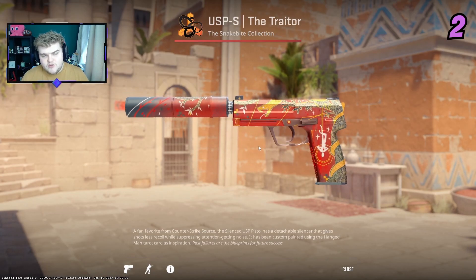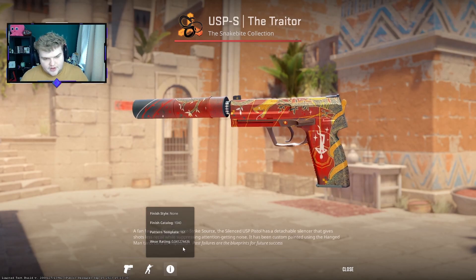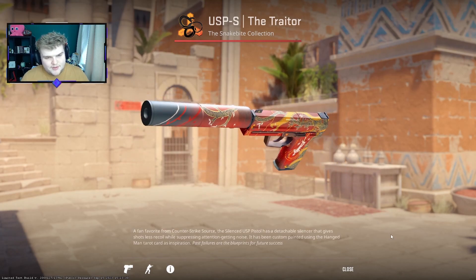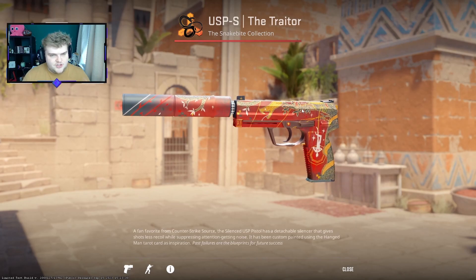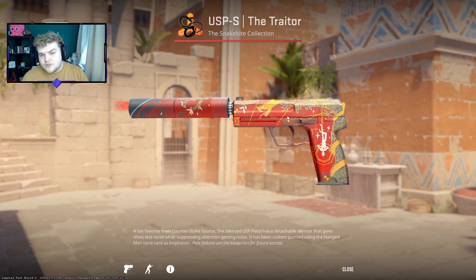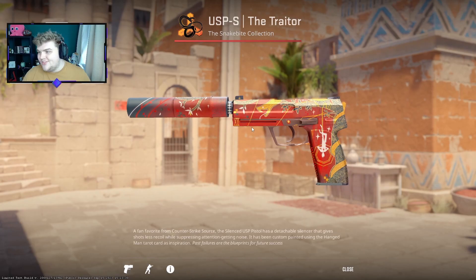In second place we have the Traitor — this is a brightness skin. Even going to Battle-Scarred it looks amazing because it just gets a bit darker. This is a factory new 0.04 float and I love the design on it. The red and gold work really well together — you've got these trees with cherry blossom, you've got a snake — everything ties together so well. It's exactly what I want in a skin. This with some foil golds on it, particularly Faith's Golds, it looks insane.